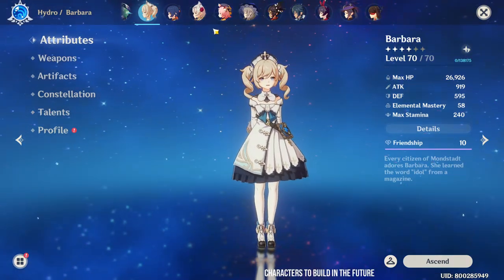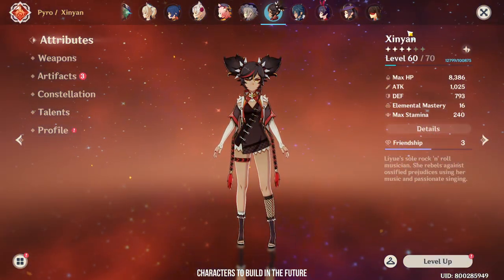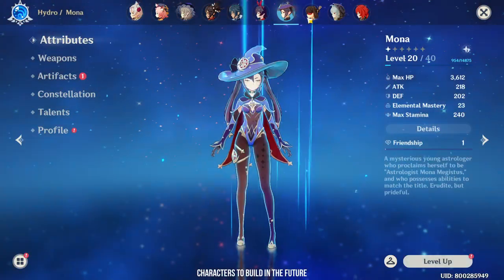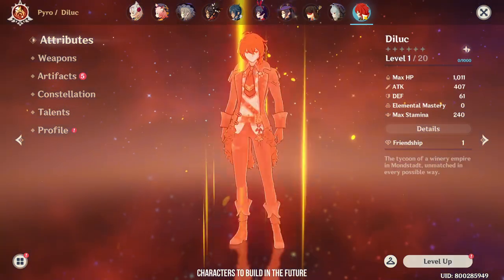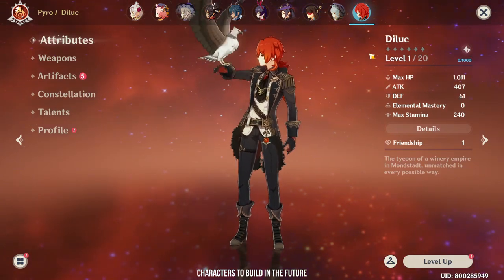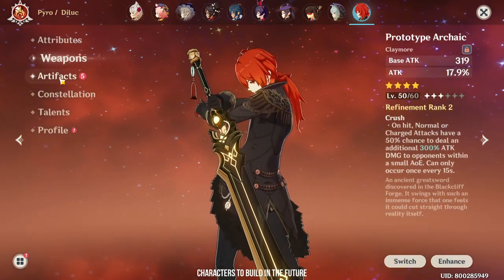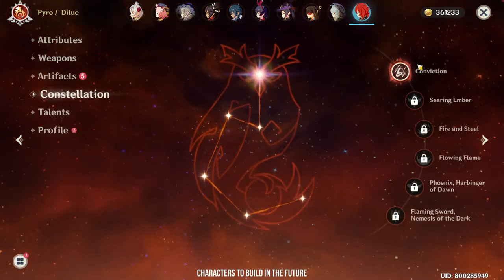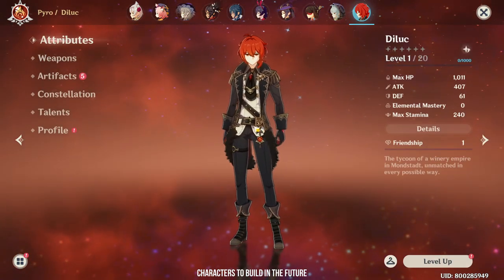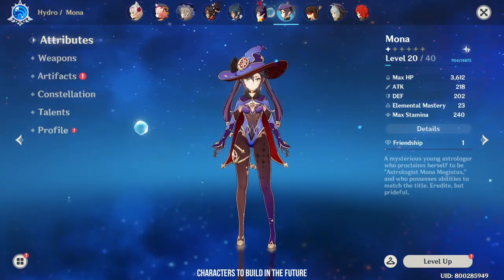So that's about it for all my characters. I still have Noelle, Diona, Lisa, and Xinyan but I haven't really built them properly. As for Kaeya, Amber, Mona, Beidou, Razor, and Diluc — I haven't even touched them, so probably in the future. The only character I will not ever play is Diluc — I made a bet with someone that I will never ever touch him, even at Constellation 1. Everyone else I plan to build someday.